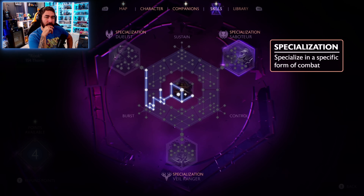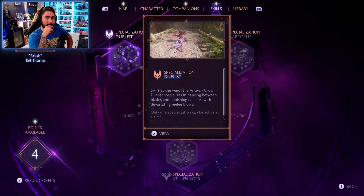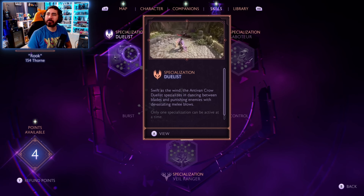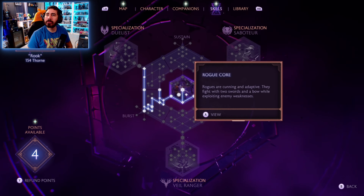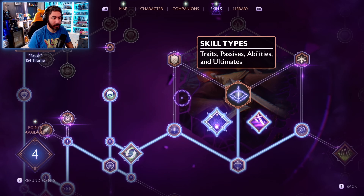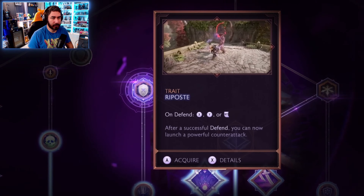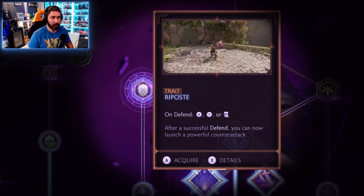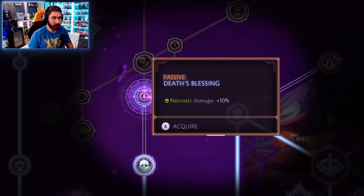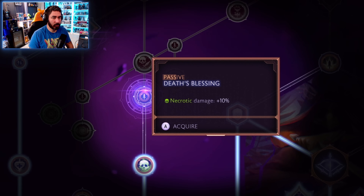Rogues can specialize as saboteurs, bale rangers, or duelists. I'm going to build toward the duelist specialization, which emphasizes agility and poisoning enemies with necrotic damage. There are four types of skills: traits, passives, abilities, and ultimates. Traits are activated by button combos — the Riposte trait launches a powerful counter-attack after a successful parry or defend. Passives are skills that are always active; the Death's Blessing passive gives you plus 10% necrotic damage.